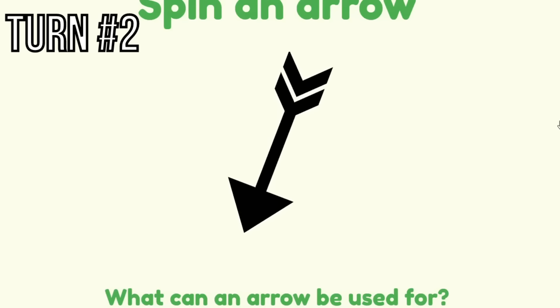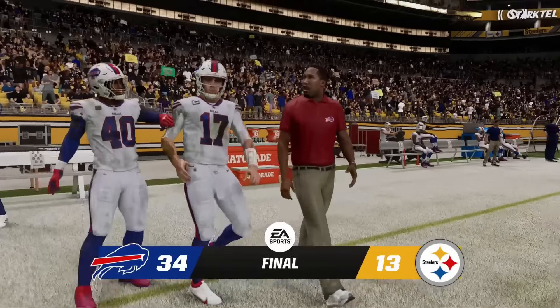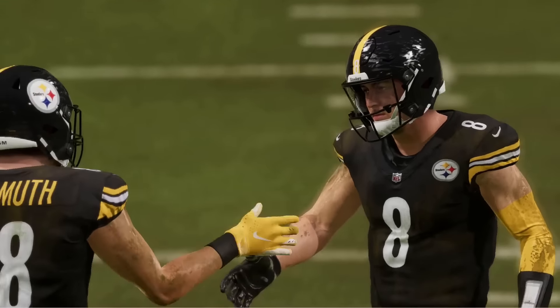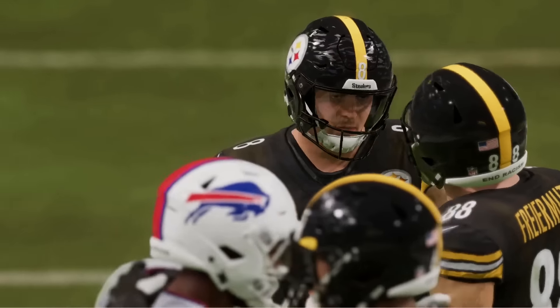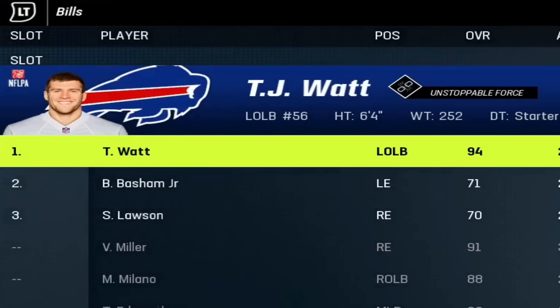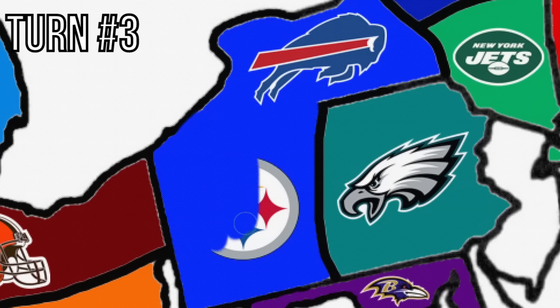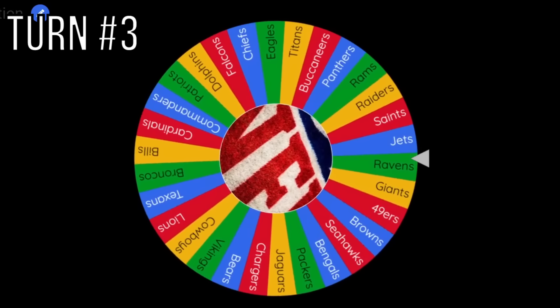Buffalo Bills up next. Their arrow is going south and will hit the west side of Pennsylvania — the Pittsburgh Steelers. No mercy left for the Bills: the Bills will beat the Steelers 34-13. TJ Watt, an X-Factor left outside linebacker, joins the Bills. The Steelers' land is taken over by Buffalo. The Steelers have done really badly in this series.